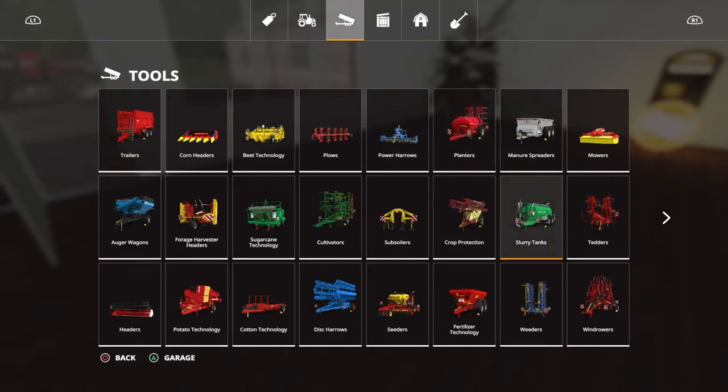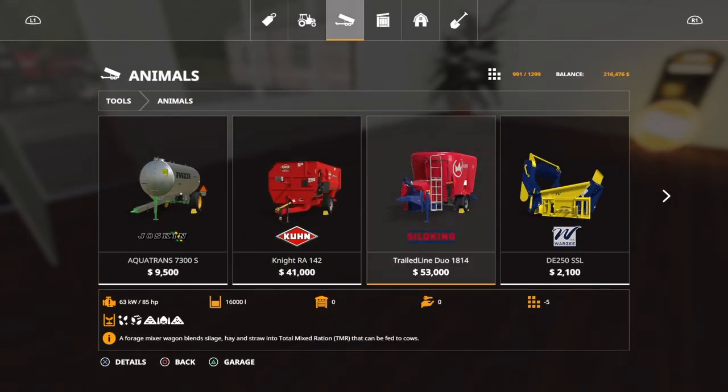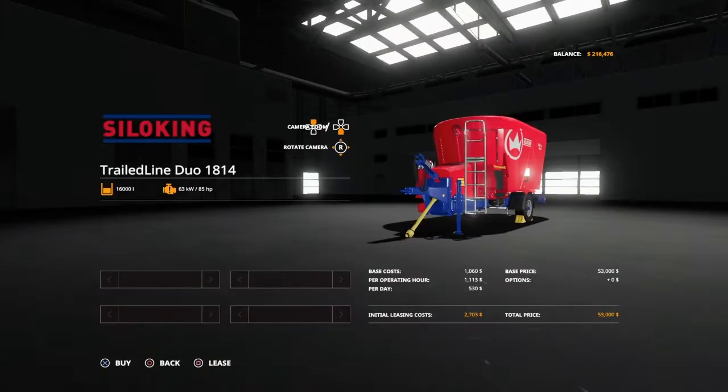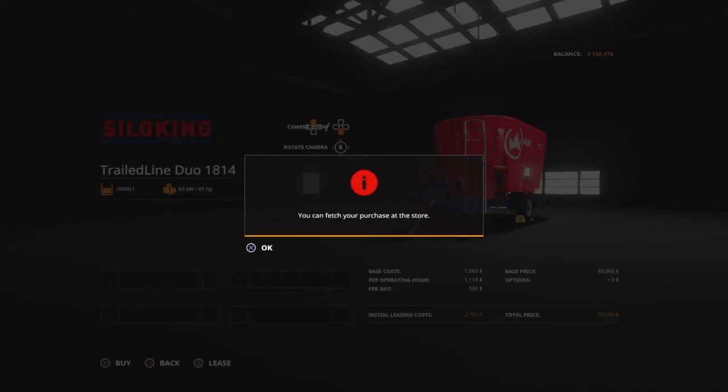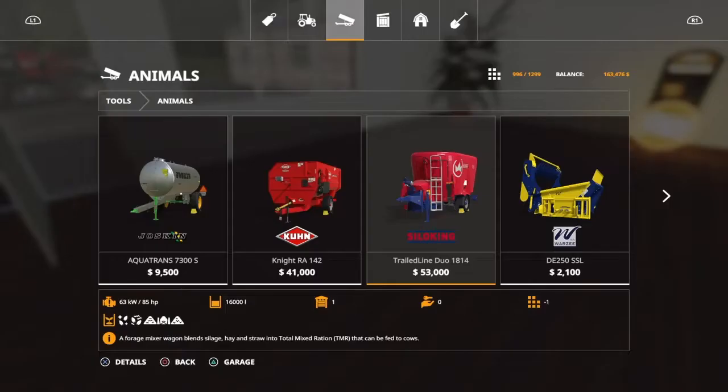I believe it's under animals or something right here. Yeah, it's this one. We can either get this one or this one. But we have the money - we have $216,000. There we go, we have that now.